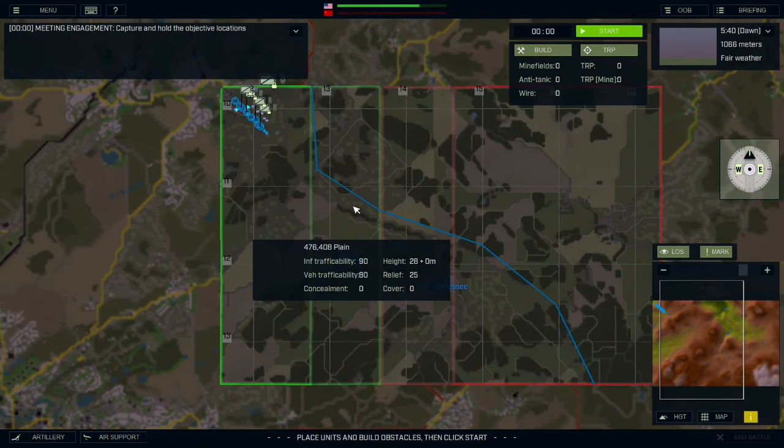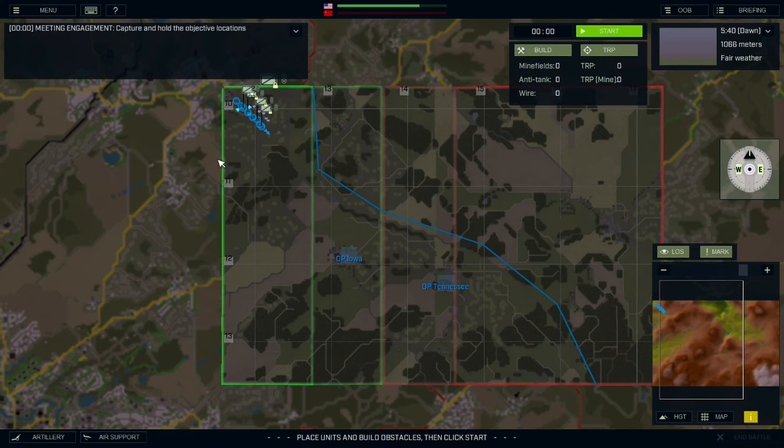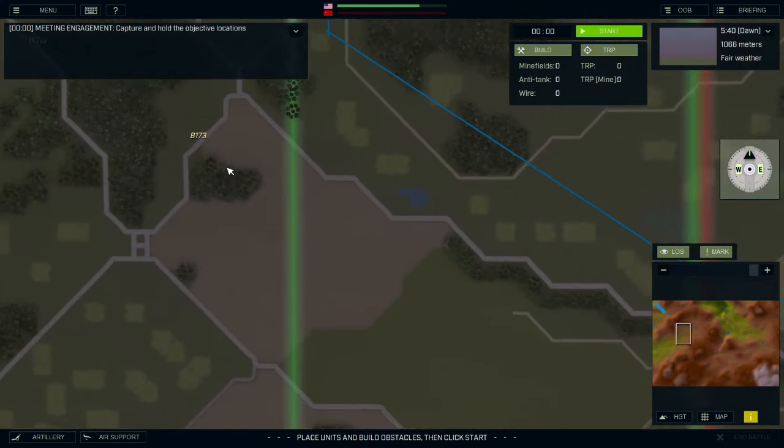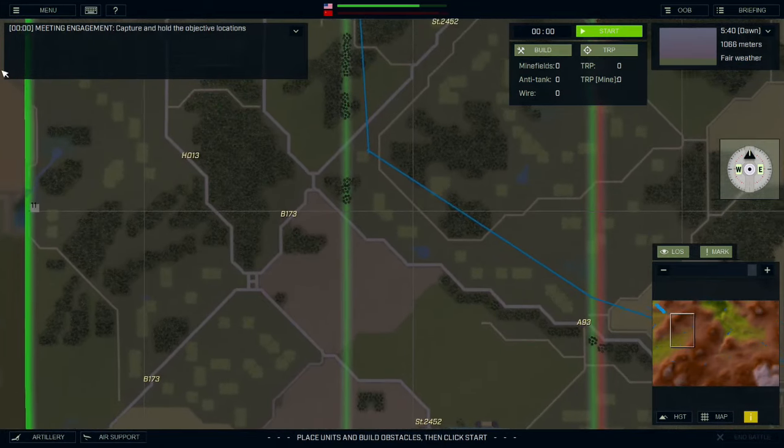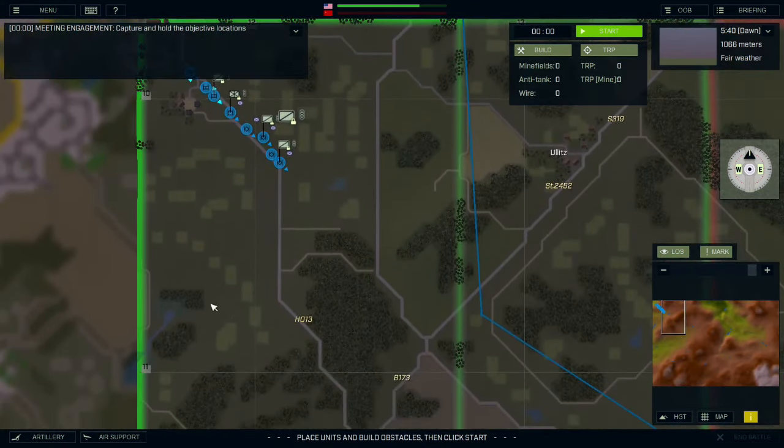Okay, so we're here and we're supposed to come down here — these are the setup zones. The reds, the Russians, the Warsaw Pact are over here; we're over here. Capture and hold the objective locations.